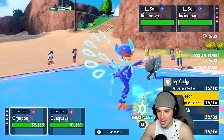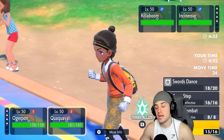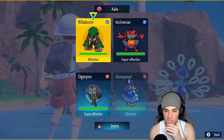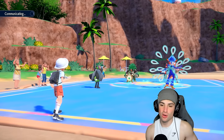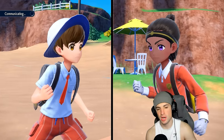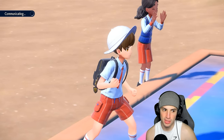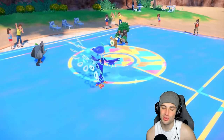I could go for another Follow Me, or go Ivy Cudgel. I think I honestly just Tera Steel and try to Close Combat Roaring Moon down. It's time to get after it — we're sitting plus two. They might hard swap Cinderace — it's definitely a possibility. Either way, Ivy Cudgel should do a nice chunk of damage. I wish I had a speed boost on Quaquaval — I kind of wish I went for Aqua Step. I should've just went Follow Me instead of Ivy Cudgel, so I didn't waste my Tera.